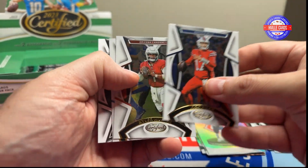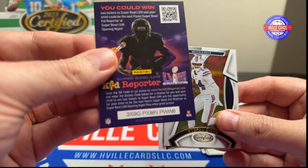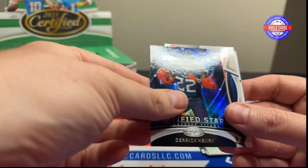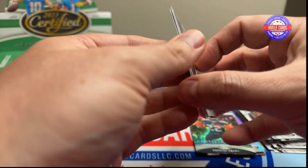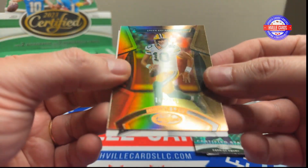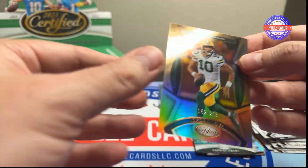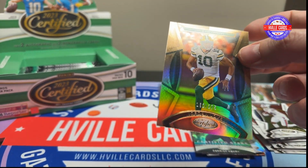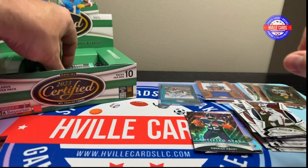We've got a Josh Allen, Kyler Murray, Stefon Diggs. We've got a Derrick Henry Certified Stars. And a Jordan Love, 162 out of 275. I know Hamby likes these Packer cards — Matt, put me in over there.